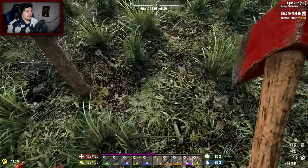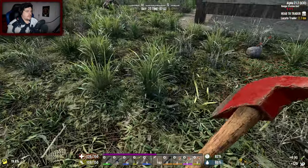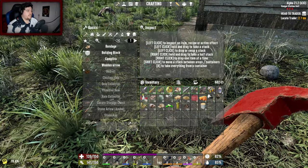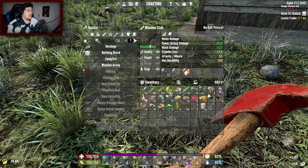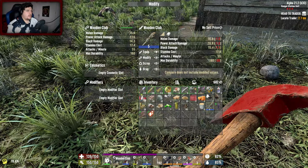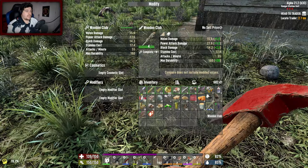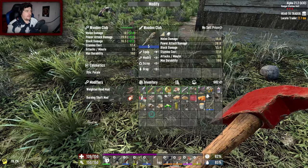We just need to beat down a tree, and then we need some plant fibers. Right, we should have it now — wooden club quality five. It's about bleeding time, I've had this tier four wooden club since day one. But we're finally going up in life! It's 1.2 more damage than what we currently have, so I can't complain.